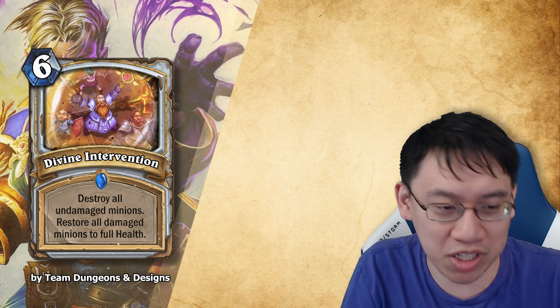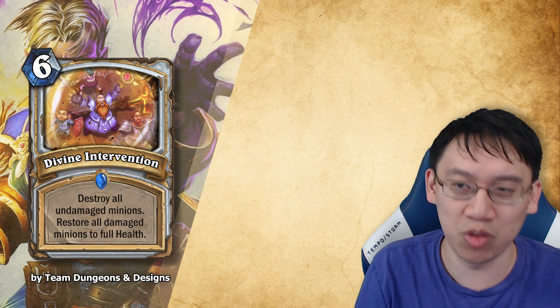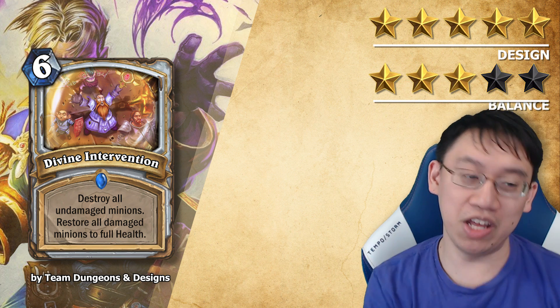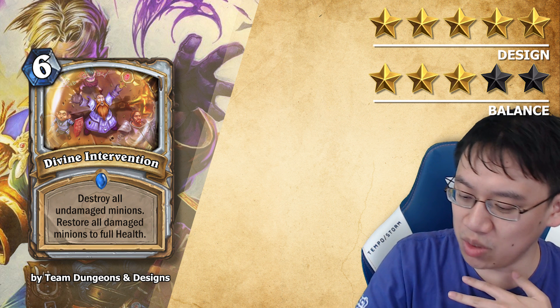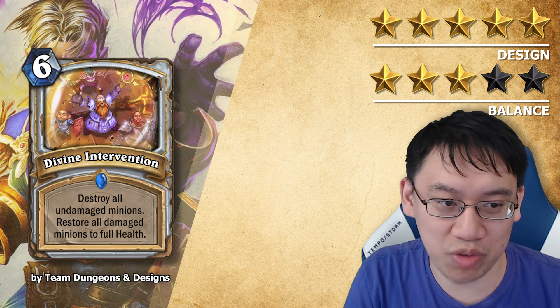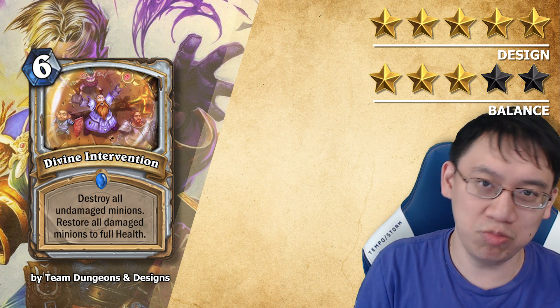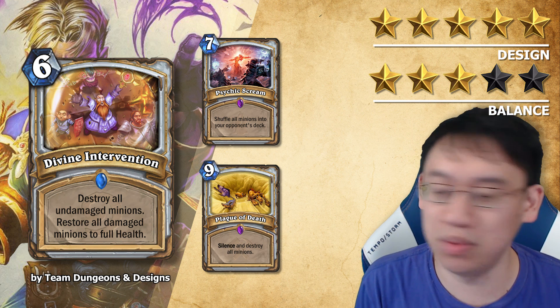Let's see what the teams came up with. Team Dungeons & Designs: six mana Priest spell, Divine Intervention. Destroy all undamaged minions. Restore all damaged minions to full health. 5 stars design, 3 stars balance. Now that's what I'm talking about — great design. It's a Priest spell which is only situationally good and can be played around if your opponent is clever. It's an AoE spell and it's along the same lines of power as Psychic Scream and Plague of Death.